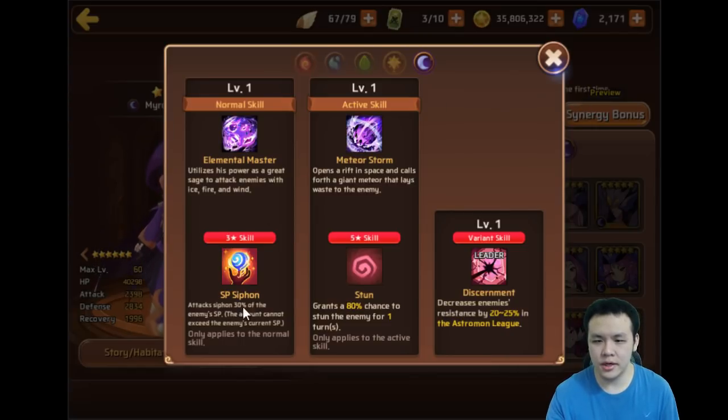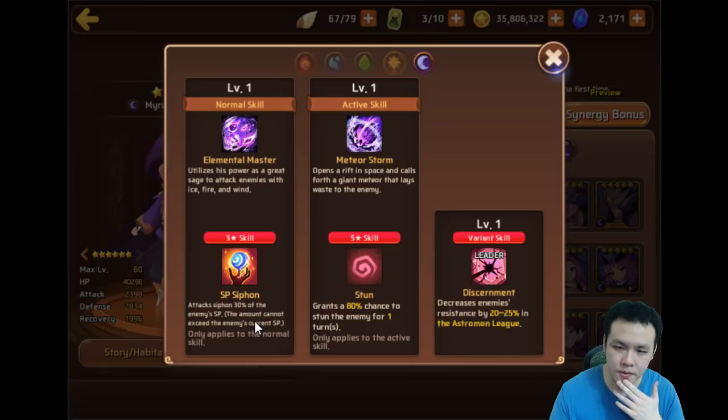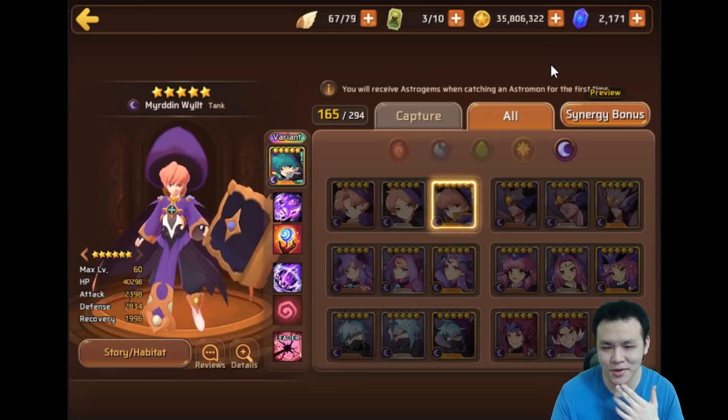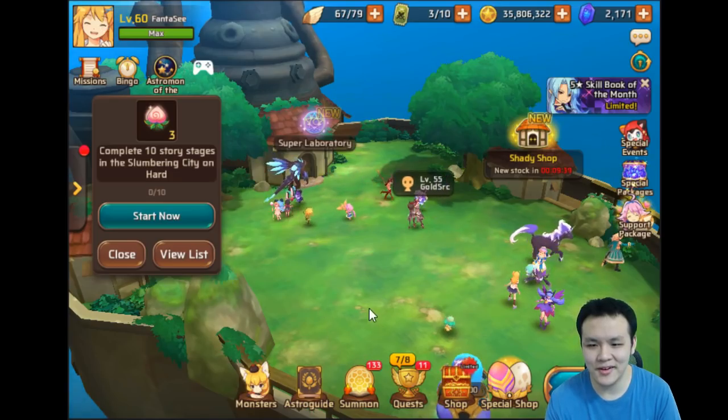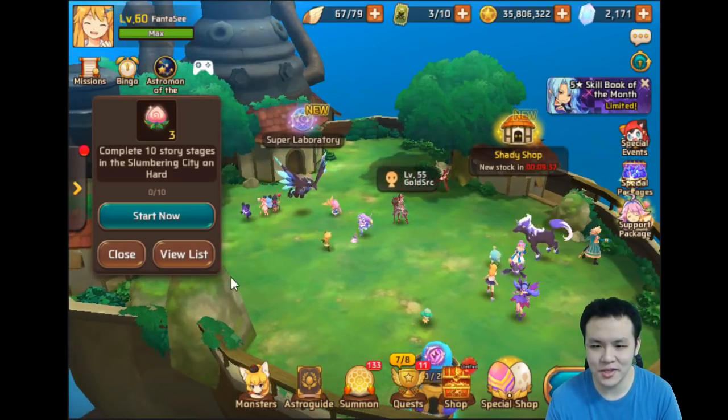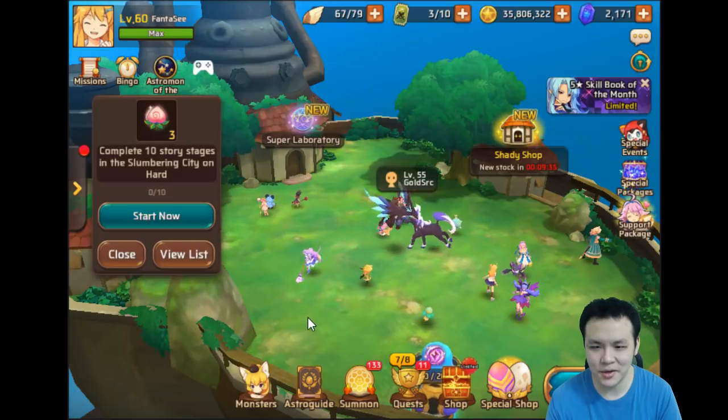This is actually quite good. He's got SP Siphon — if you use this guy, this thing can't be resisted, so it doesn't matter for resistance. But if you use this along with some stuns and stuff, you'll start seeing monsters being CC'd a lot more in PvP now, I think. Once that skill becomes more mainstream.